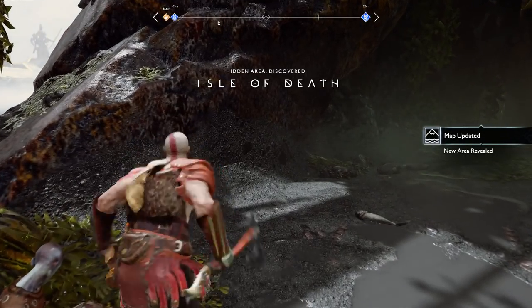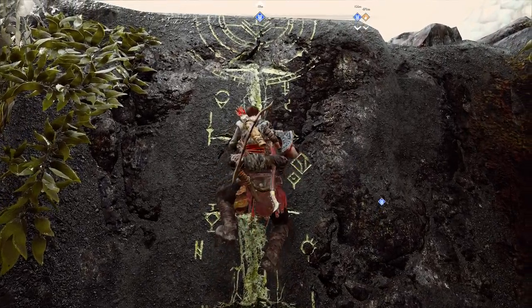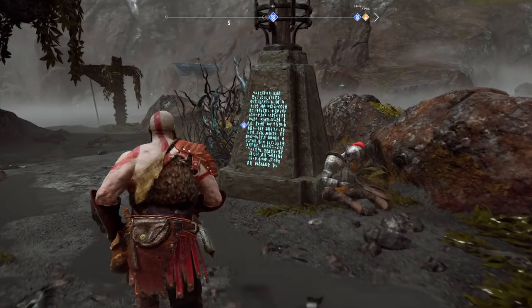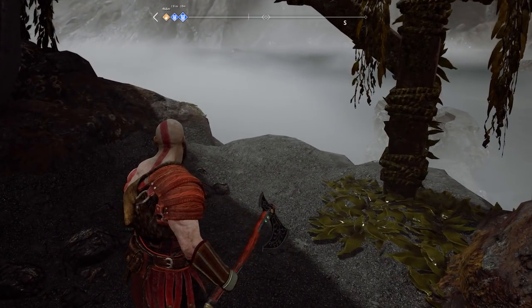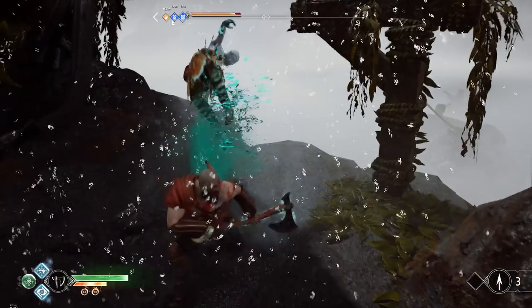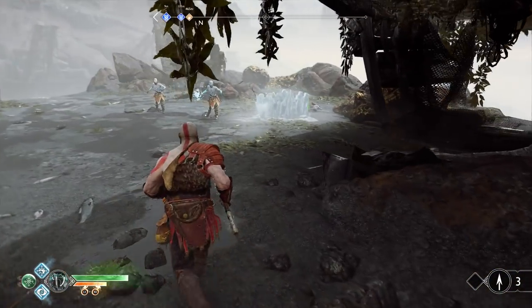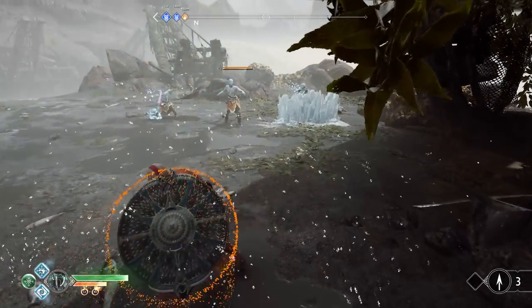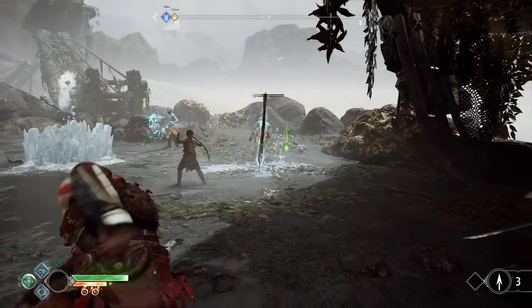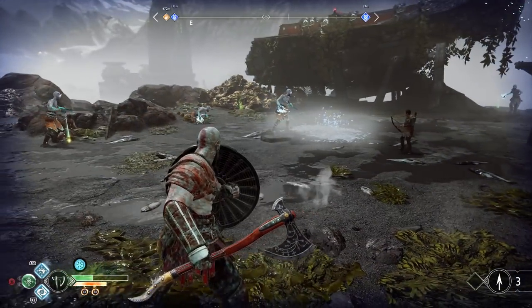We reach the Isle of Death. After Atreus reads the inscription, I demonstrate the Countering Blast ability — catching and throwing projectiles back. The combat here is rough, with multiple enemies lighting me up. I take several hits and call out some dubious hit detection, but push through using the shield counter repeatedly.